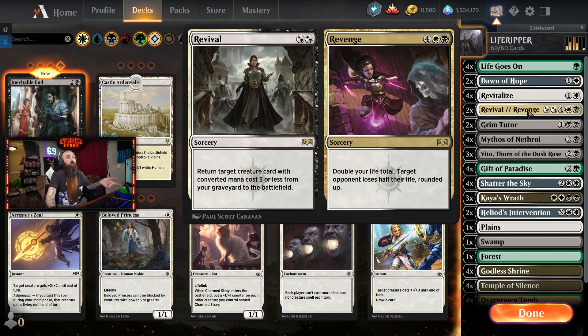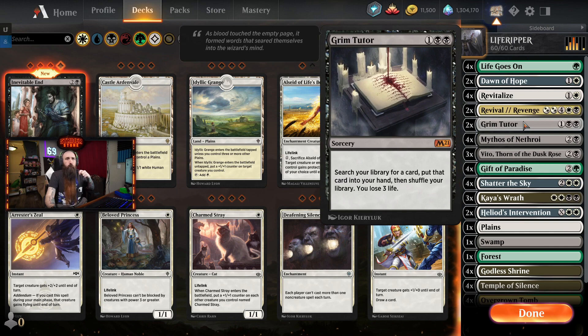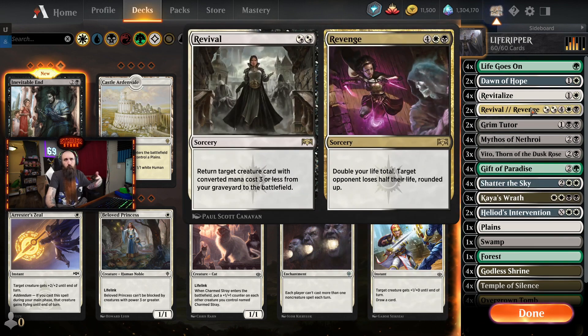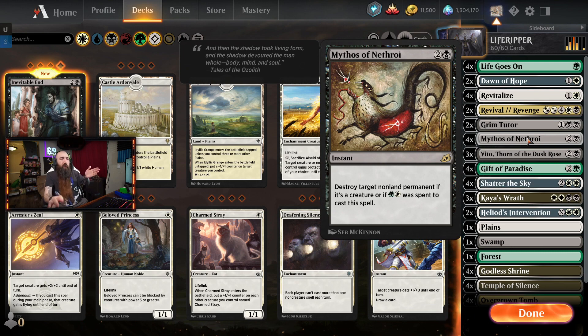The Revival part of Revival Revenge - you can return target creature with converted mana cost three or less from a graveyard to the battlefield. Since Vito only costs three, if Vito dies and we don't have another one but we have a Revenge or Grim Tutor, we can just Revival and put Vito onto the battlefield then Revenge the next turn. Grim Tutor: three mana, search your library for a card, put it in your hand, shuffle your library - you lose three life. We're using the Black Mythos - destroy target non-land permanent if you cast it with green and white. Otherwise it has to be a creature, so it's kind of a shitty Maelstrom Pulse, except instant.